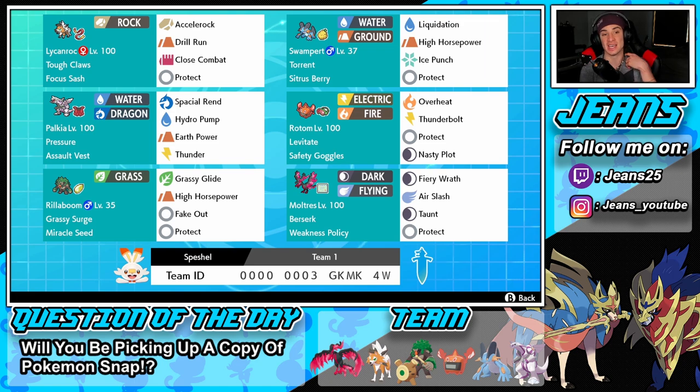Our restricted mon is Palkia. We have the Assault Vest so we don't get eaten up by special attackers, Pressure as the ability. Spatial Rend is the signature move, Hydro Pump for STAB, and Earth Power and Thunder for coverage moves.